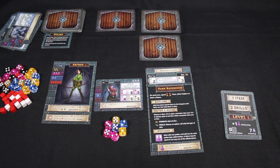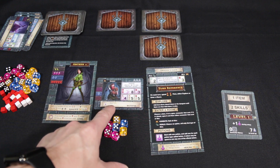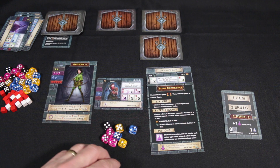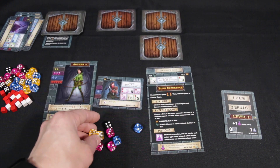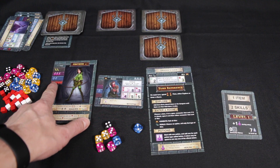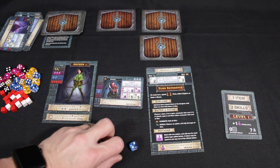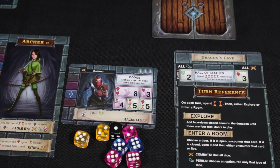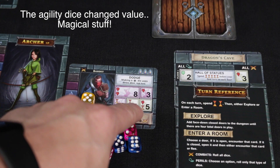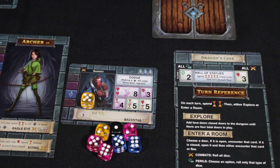The bandit requires a lot of agility to defeat — we need an 8, a 3, and a 4. If we defeat him we could take the skill, which lets us trade an agility die for two combat dice; take him as an item for an additional magic die; or take him as XP toward the 7 XP needed to level up. We roll our dice and roll pretty terribly. There are no shields on his card and none on the floor level of the Dragon's Cave, so nothing needs to be prioritised first.